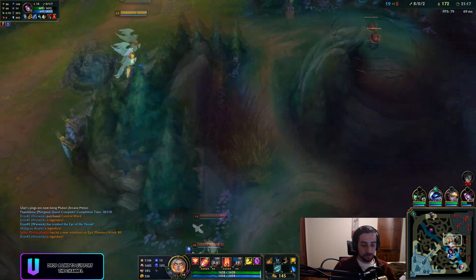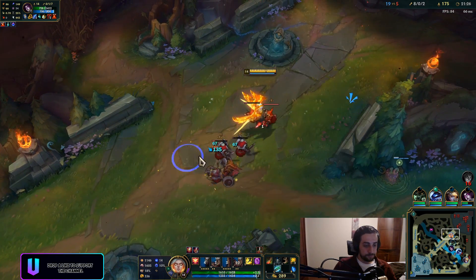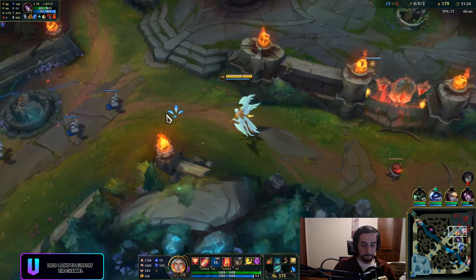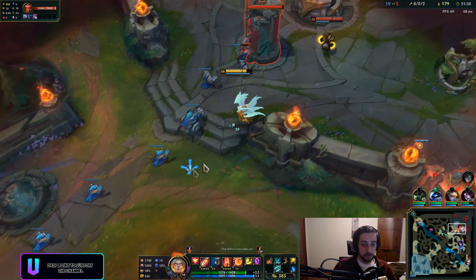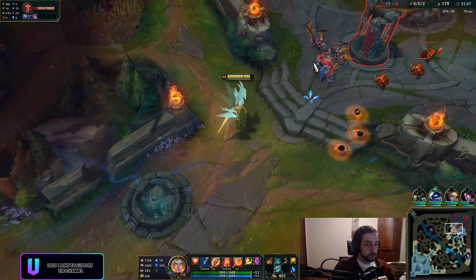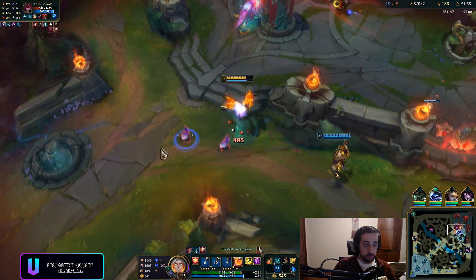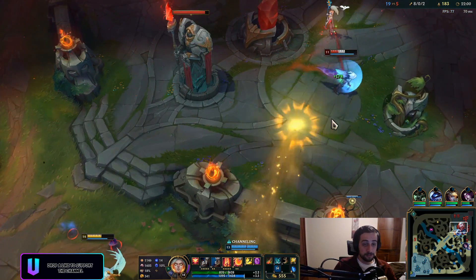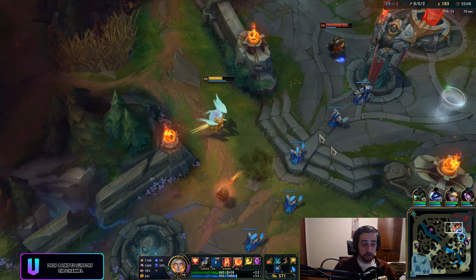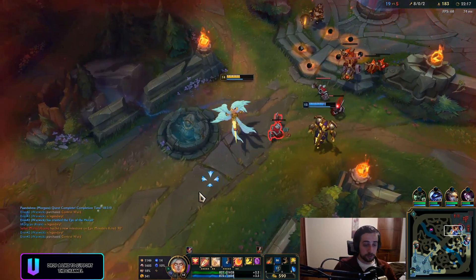I have no ultimate right now, just gonna kite him out until it's back. That's the power of Phantom Dancer — who needs QSS when you have Phantom Dancer? I should have died there 100%. I have enough for my item, I'll just back. With just Phantom Dancer you're really hard to kill — it gives you move speed and a shield. But with Death Dance on top it's going to be really really hard to kill you. Imagine you also have Nashor's into Ginsoo's — you'll do a ton of damage either way.